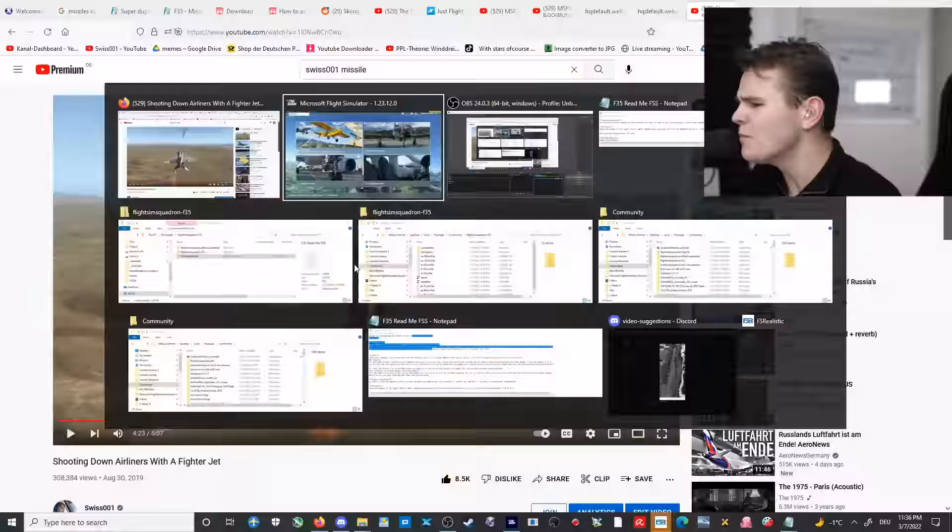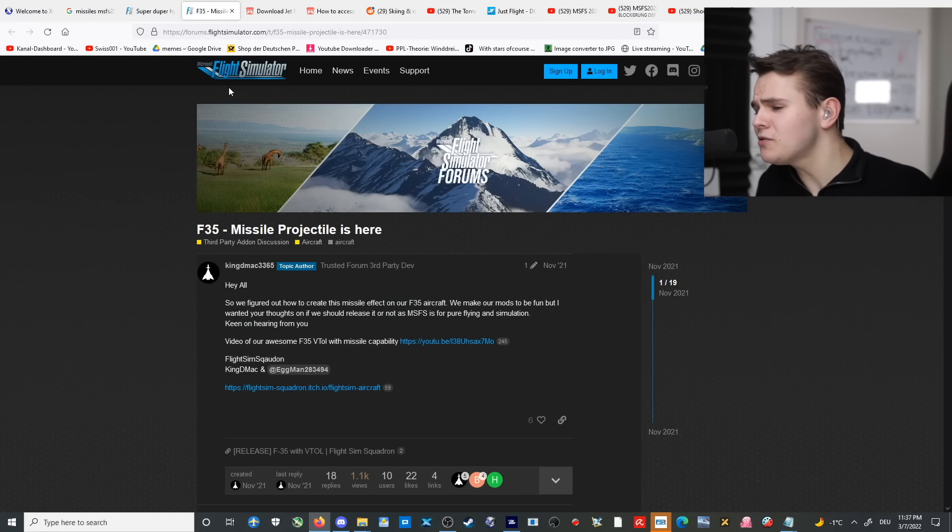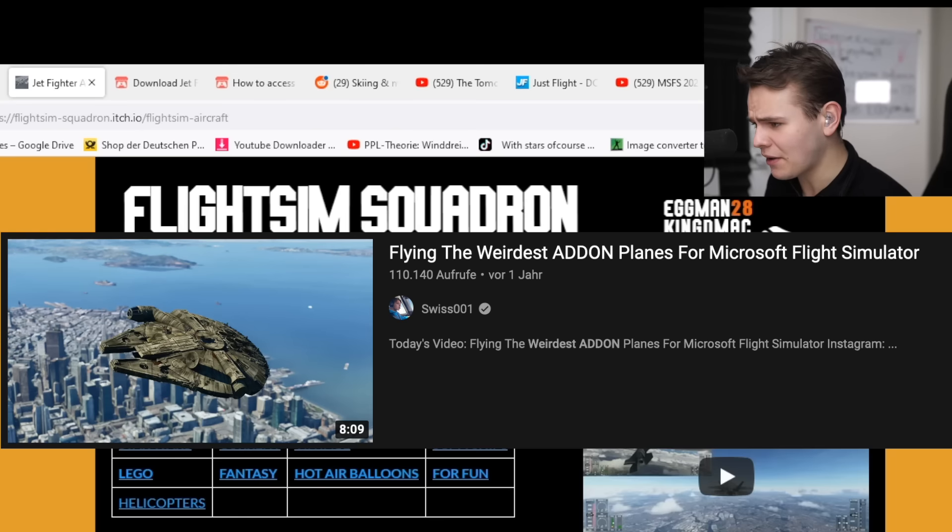Of course, there is a solution. There is actually a way to shoot missiles in this Flight Simulator — it's an add-on. We've got, for example, an F-35 that actually has a missile projectile. The developers of this add-on plane are called Flight Sim Squadron. I once made a video about them when the Flight Simulator was freshly released because they came out with some interesting add-on planes.